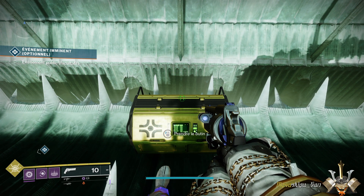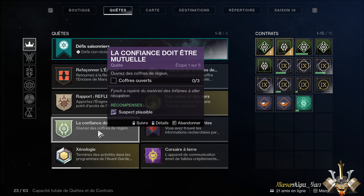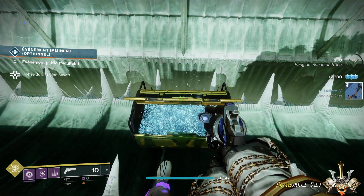Ceci va aussi valider la quête qui vous demande de prendre 3 coffres de région — la quête 'La confiance doit être mutuelle'. Donc ouvrez des coffres de région. En l'occurrence, on va avoir les 3 de cette région-là, donc la région marécage, mais on va avoir également les coffres des 2 autres régions. Voilà, vous le prenez — ça va être votre premier coffre.